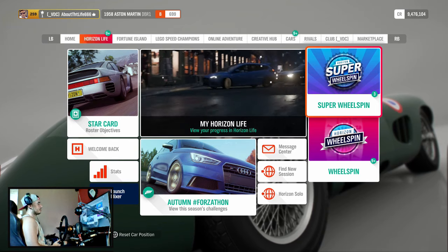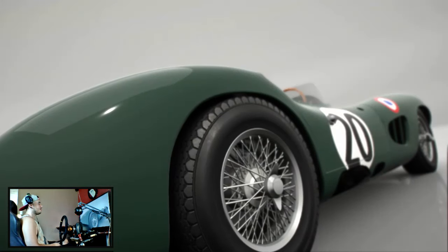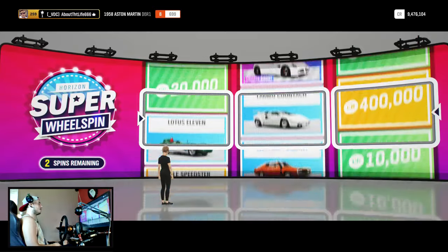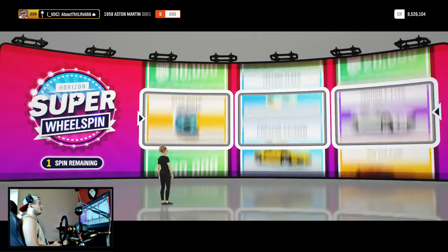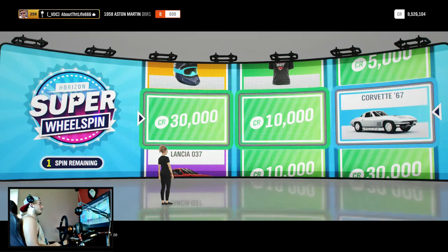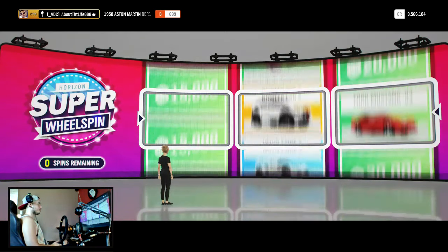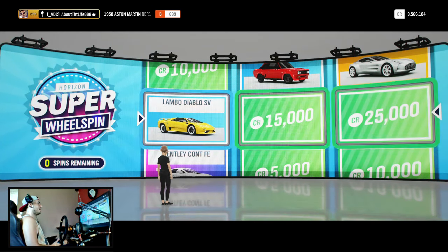Besides that, I forgot the other day I was going to open the wheel spins I had at the end of the stream. So I figured let's do that here at the beginning, just for a little filler. I've been wondering if I could get anything decent out of any of these. My last few wheel spins have been really, really bad. I already have the Corvette, but it's a pretty good car. I don't know how the price has been affected in the auction house after the update, but it used to be worth a decent little bit. At this point I'm going to take anything I can get, because I dumped a bunch of money at the auction house again the other day, so I kind of need to recoup that.